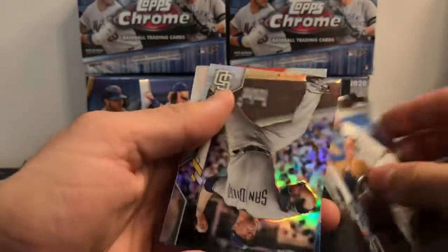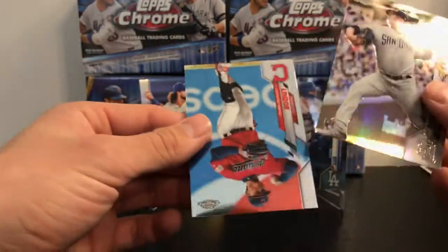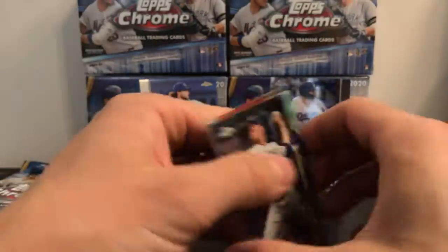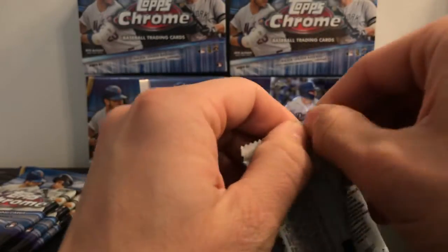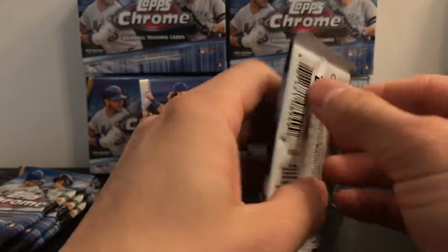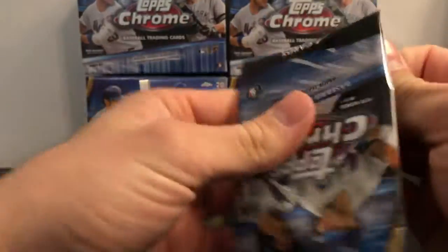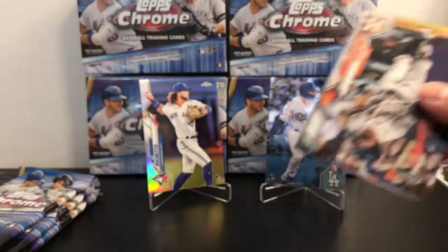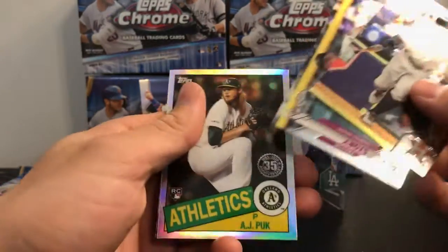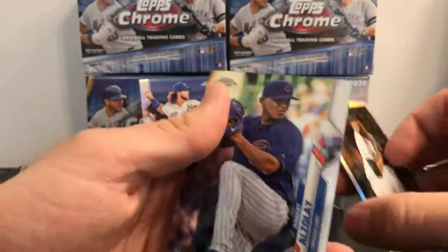Charlie Blackman — see, the refractor is the third card, which I think it normally is in the blasters. But in the value packs and that hanger box we had, it was the last card that was the refractor if you had one. So it's a little interesting that they switched it up like that, or it might have been like that last year — I'm not sure.